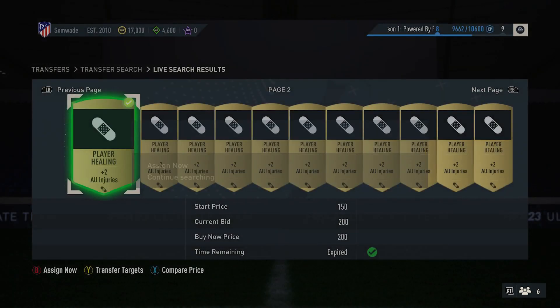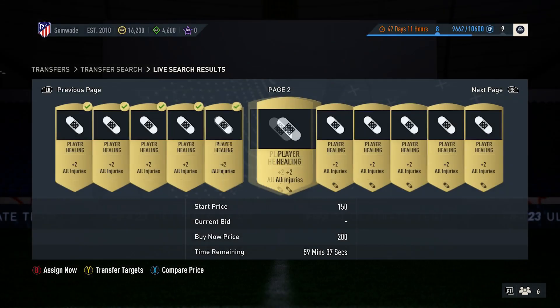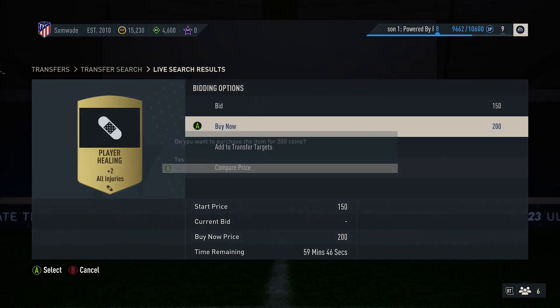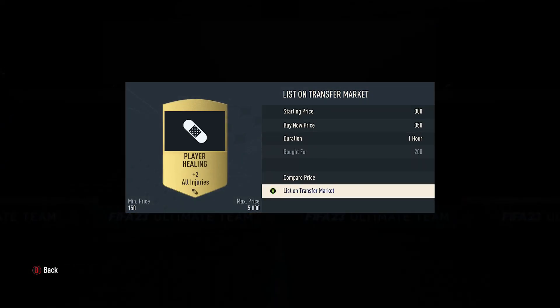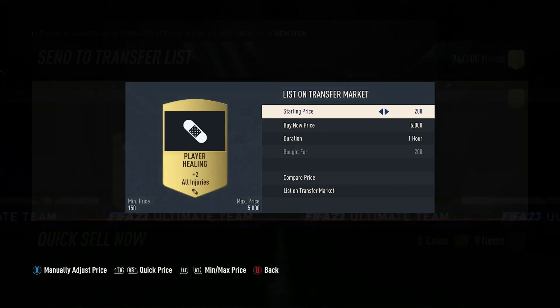What you want to do is type in 200 coins and try to snipe as many as you can. As you can see here, I literally went through pages and pages and bought absolutely loads. It's literally 200 coins — you can play a couple of games, sell a couple of players. If you have 10,000 coins, that's 50 cards you can pick up.